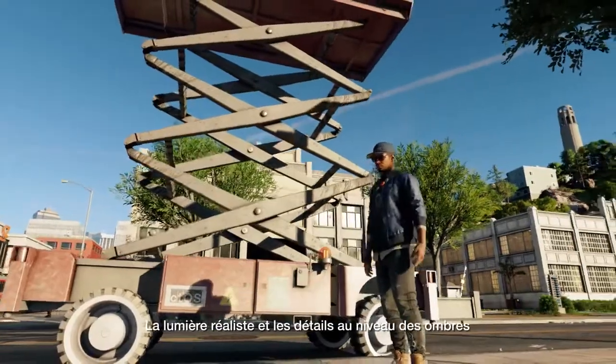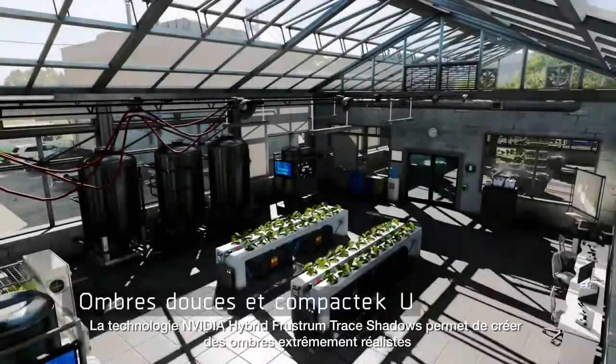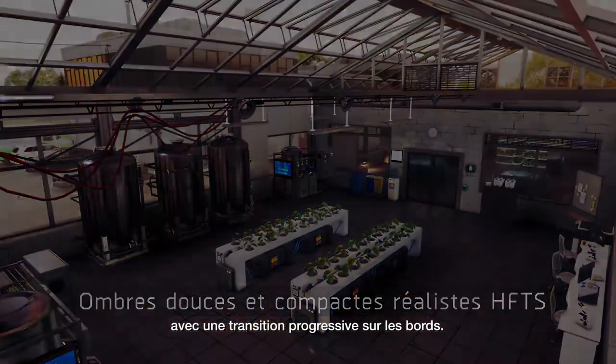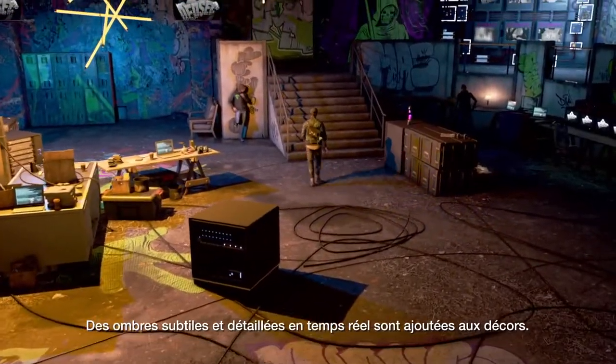Immersive lighting and details and shadows add realism to the Bay Area. NVIDIA's Hybrid Frustum Traced Shadows technology allows for more realistic shadows with a smooth transition from hard to soft edges. Subtle and detailed real-time shadows are also added to the scene.